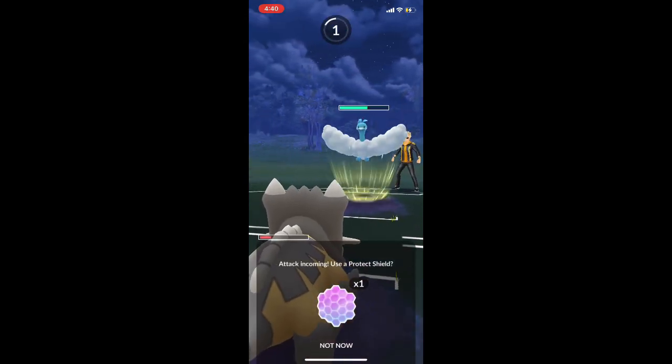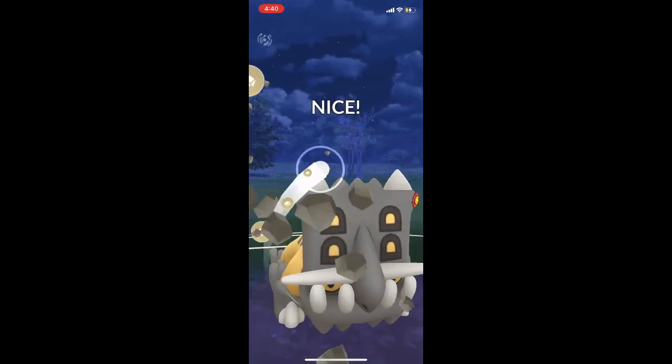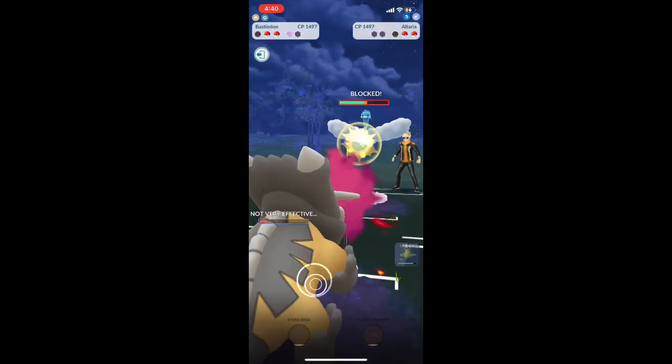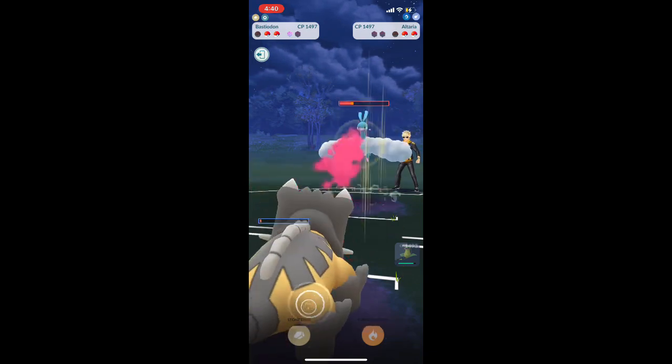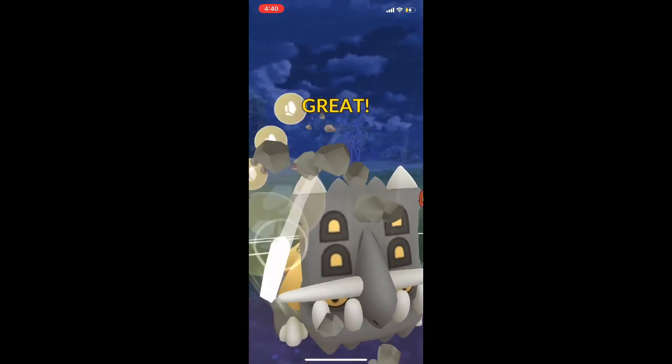As many of you know, with Bastiodon there are two things he really resists: one is Poison and two is Flying. They use their shield and now we have to get one last attack off — and there it is. Game over.